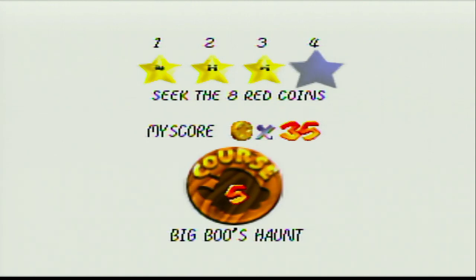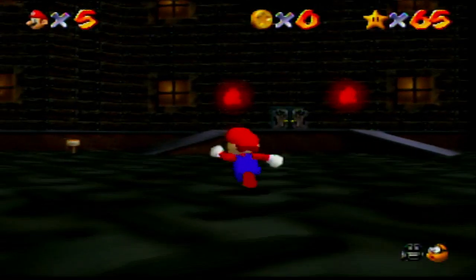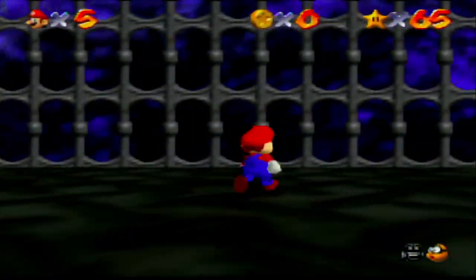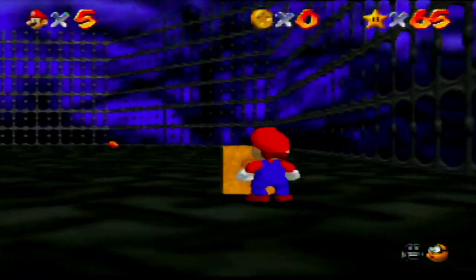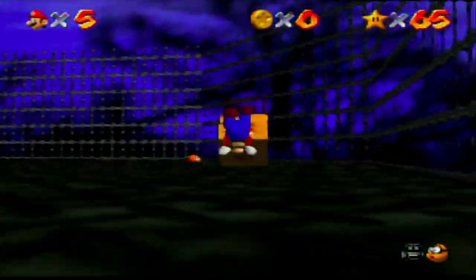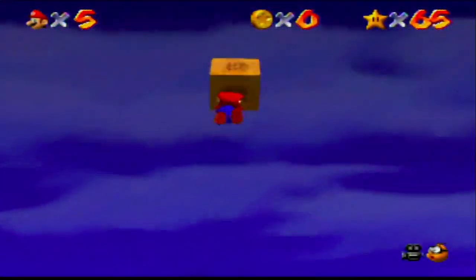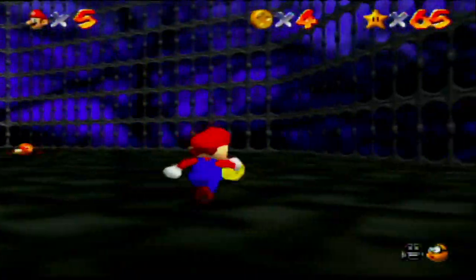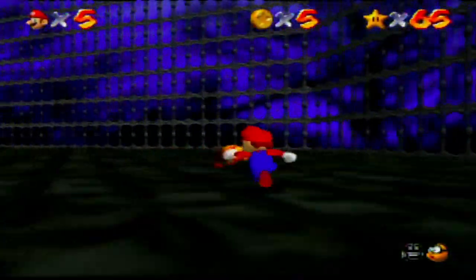We need to seek the 8 red coins and also the 100 normal coins. What we're going to do here is seek out this box over here. Watch what happens when Mario grabs it — he bounces on the springboard, and in some levels this can actually bounce him off a cliff, so be careful.